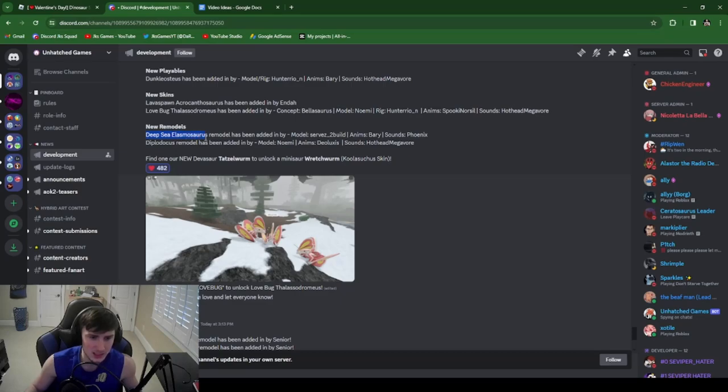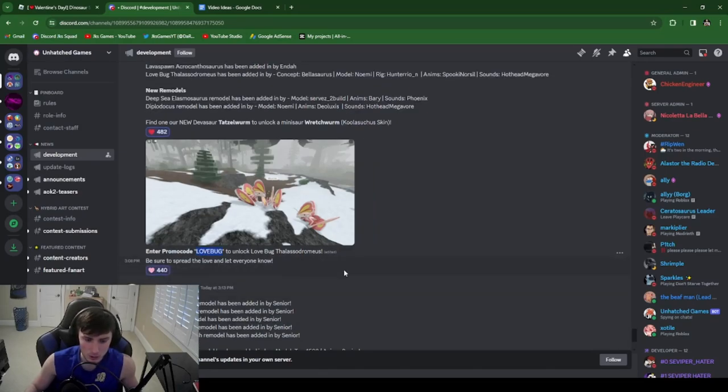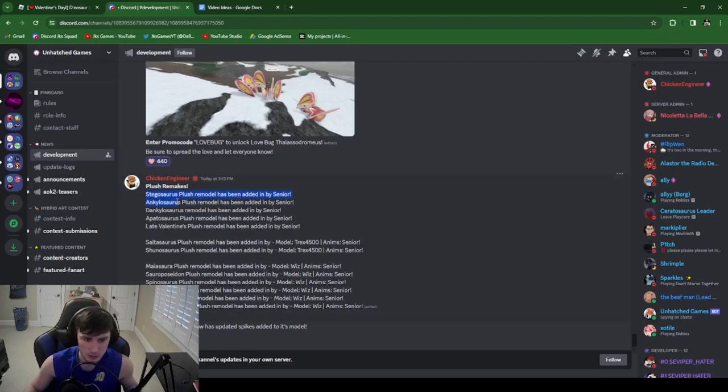New remodels include DC Ellis and a Diplo remodel. There's also a Tazzle Worm to unlock a mini wet room skin, and use promo code 'love bug' to unlock the Love Bug Thalus skin. Plush remodels include Stego, Ankyla, Dankleosaurus, a pot of plush, late Valentine's plush, Salasaurus, Shano, Maya, Sorrow, Styro, Trike, and T-Rex remodels. Also, Futalongsaurus has updated spikes added to its model.